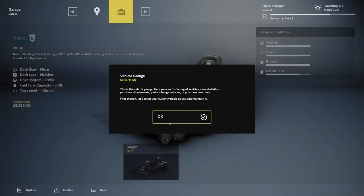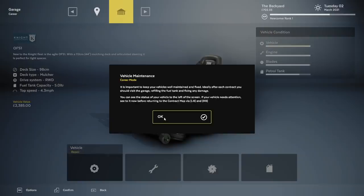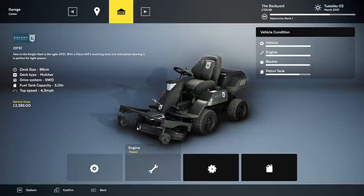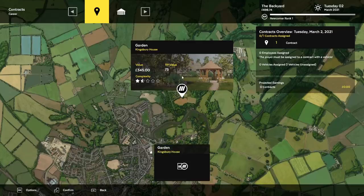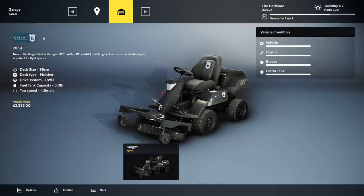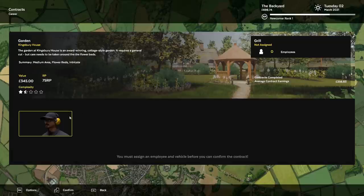Garage mode, career mode — every store has a beginning. Maintenance — we got to fuel and repair and stuff. $0.58. Fuel is the one that's going to cost us a little bit more. Everything is perfectly good there. Vehicle garage — you can fix damaged vehicles. I'm not allowed to buy more yet. I don't think I could afford another one right now.